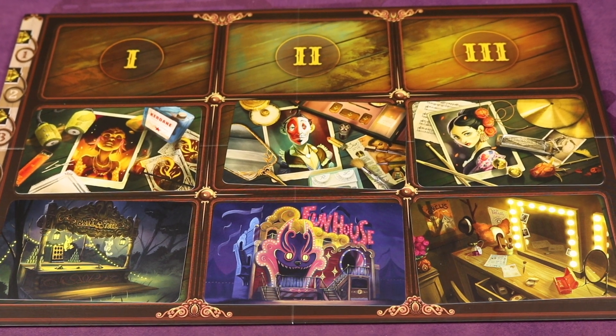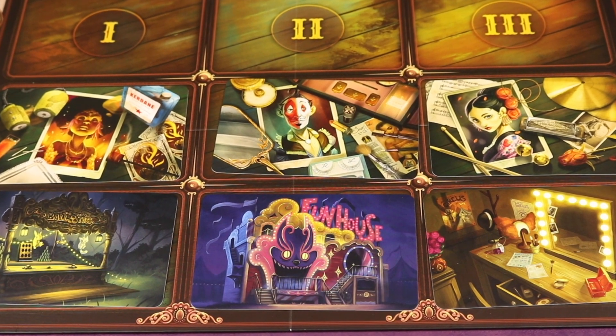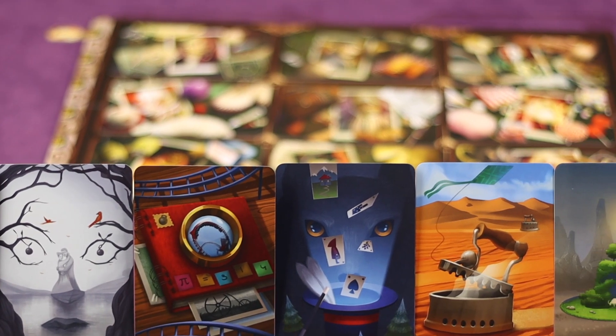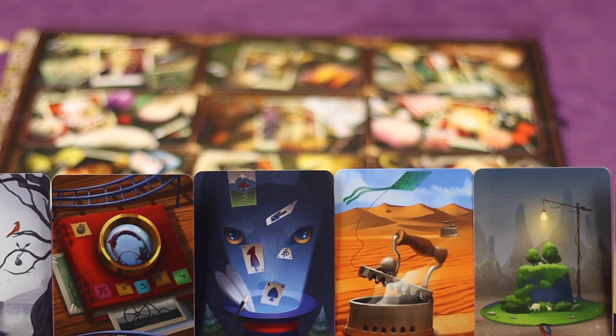Mysterium Park is for 2-6 players and players are working together to try to figure out who committed the murder and where it happened. One player plays as the ghost, who knows which character or location is innocent, and tries to let the other players know by giving them creative cards without talking.